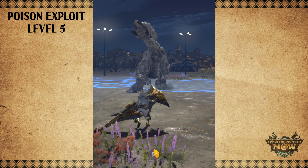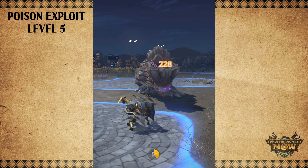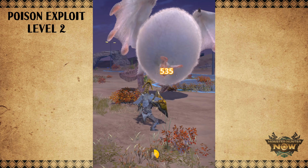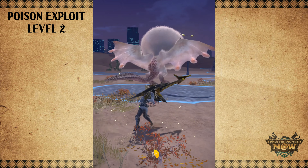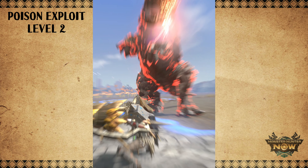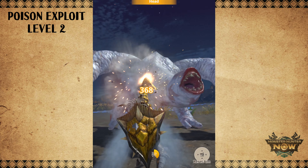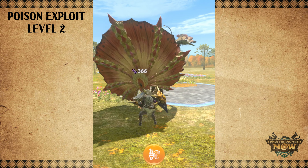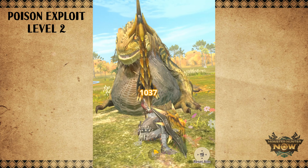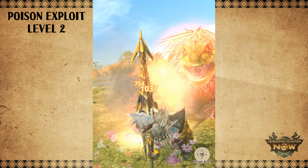But another problem arises. Poisoning the monster using the Gunlance isn't exactly a walk in the park. You have to rely on the Wormstake to build up poison fast. But firing the Wormstake is a high-commitment move, and the opportunity to use it doesn't always present itself. When we do get to fire the Wormstake, weaker monsters usually end up dying before we can even poison them — that's how strong the Wormstake is. So relying mainly on Poison Exploit for damage is not the best idea for the Gunlance. There are also times when the poison status fades even before you can pull off a full burst. That's why we should treat Poison Exploit as simply a bonus and only equip the two points we get from the Goldrathian weapon.